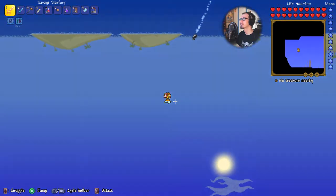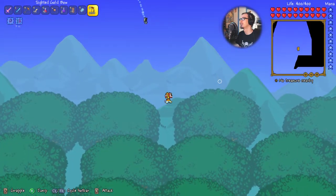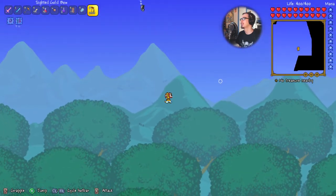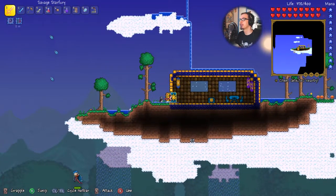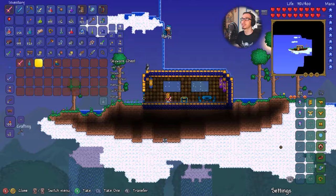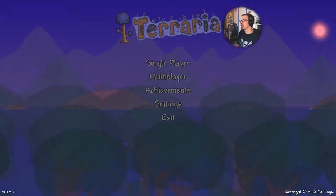That's pretty close to the surface actually. Knowing statistics, I'm pretty sure we're not going to get a second balloon in this world — everything is randomly generated. I'm not even sure if there'll be another sky island, but there is one! Let's see: Star Fury, Sky Mill, a Recall Potion — I want that Star Fury. Let's grab all that, save and exit, and make another world.